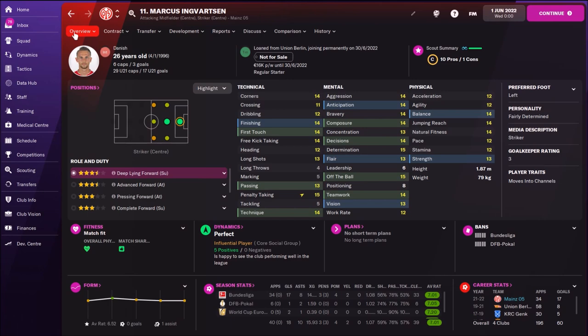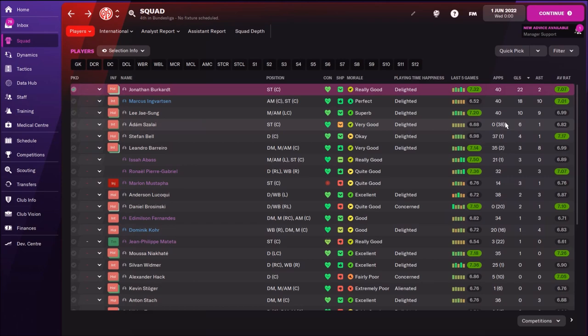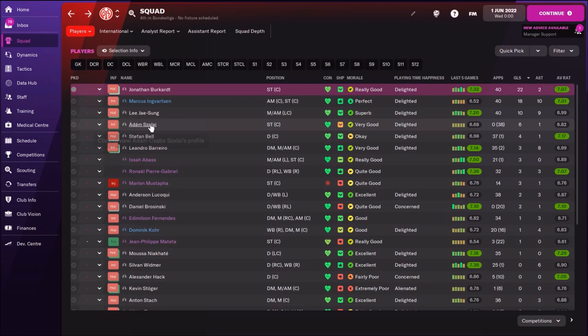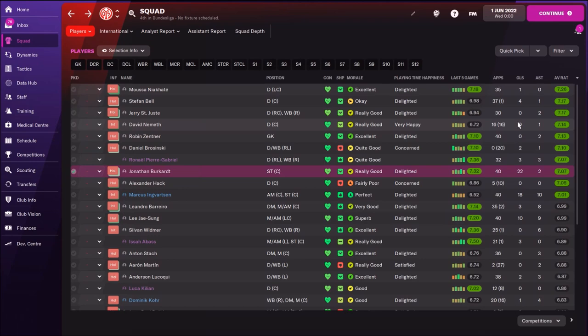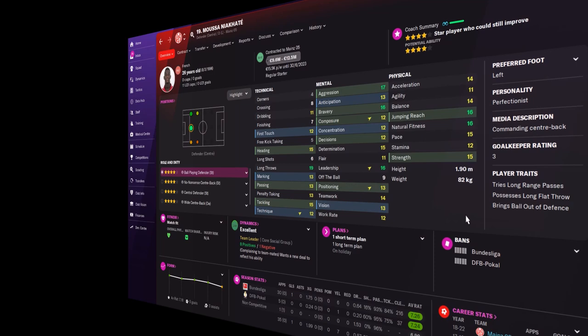Then Marcus, another striker. He has some better technical attributes and scored 18 goals with 10 assists - he played okay. Then Lee Jae-sung, South Korean advanced playmaker, who had 10 goals and 9 assists but not a great average rating - I was expecting more from him. Passing 14, vision 14, decisions 13 - this is okay but not that great. Also the Hungarian striker didn't play too many games, scoring 6 goals. The player with the best average rating across 35 games was actually my central defender, a class central defender Musa Niakate - physically really dominant with great technical attributes for a central defender, and he's a team leader.